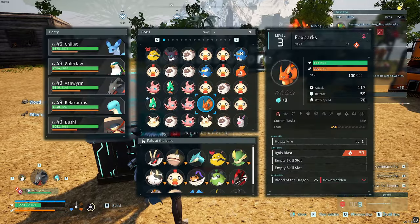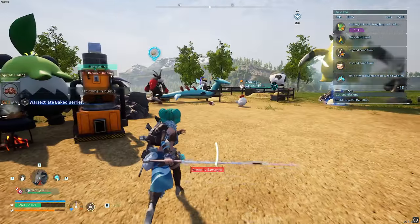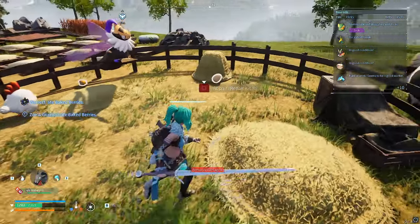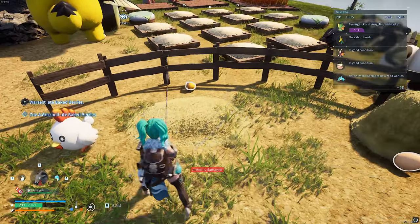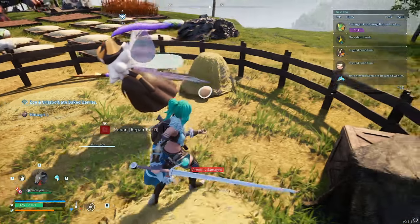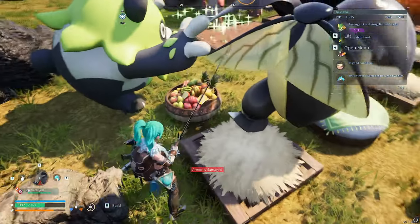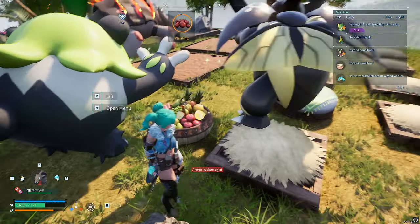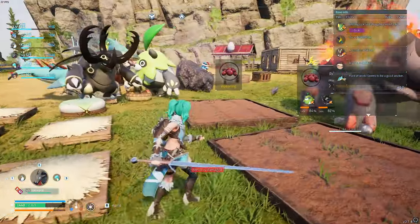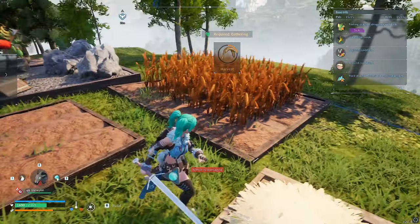Once you have all three, deploy them into your base and take them over to the grazing area — the ranch. The cow makes milk, the bee makes honey, and the chicken makes eggs. If you have transporting pals they will bring those over since they're classed as food. You also need harvesting pals for the plantations — I have two for berries and one for wheat.